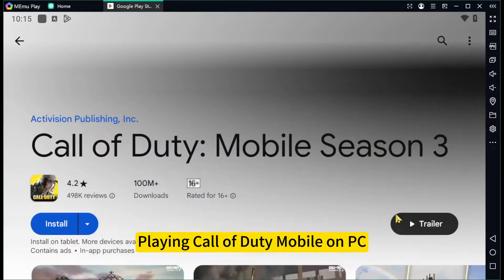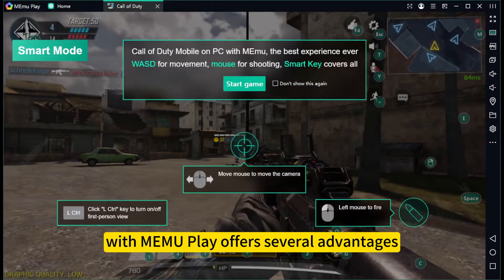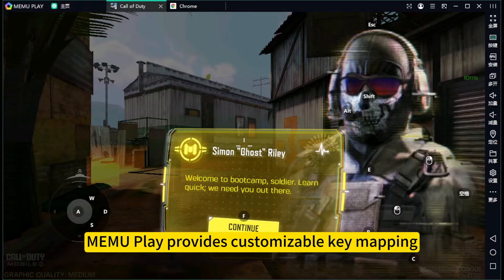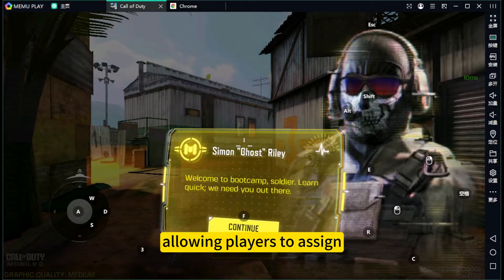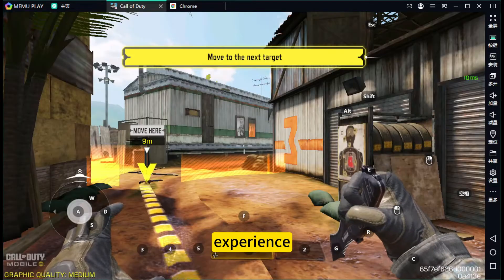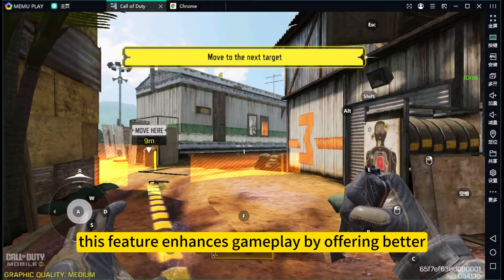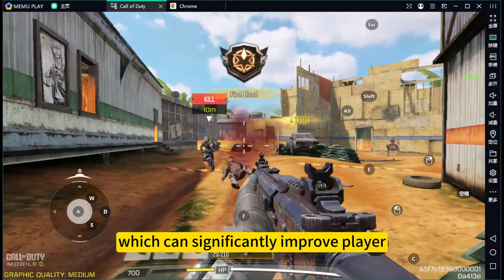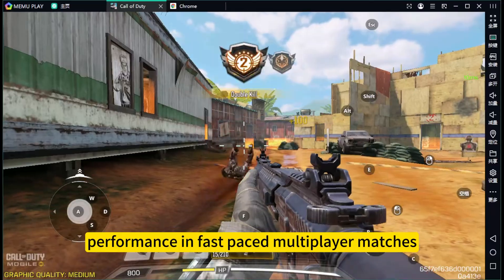Playing Call of Duty Mobile on PC with MemuPlay offers several advantages, especially with key mapping features. MemuPlay provides customizable key mapping, allowing players to assign controls to keyboard and mouse for a more precise and responsive gaming experience. This feature enhances gameplay by offering better control over movements, aiming, and shooting, which can significantly improve player performance in fast-paced multiplayer matches.